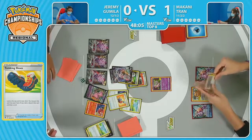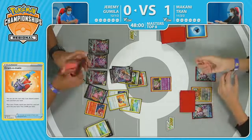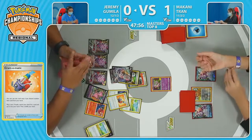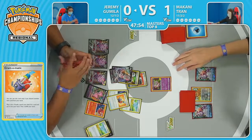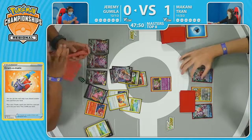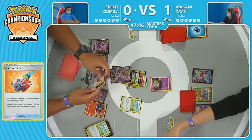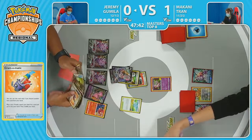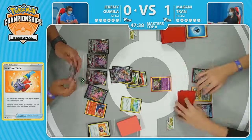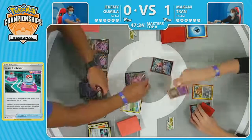Meanwhile, Jeremy with the Trekking Shoes finds the Cram-O-Matic and pulls a Heads — that's huge. That means Cross Switcher is going to be an out for Jeremy. He'll be able to retreat, Cross Switcher, bring up that Palkia V, and then take the knockout thanks to that Choice Belt. This is exactly where you want to be in this match — after so many attackers were set up, the Avery and Cross Switcher play somehow allows Jeremy to nullify so much of Makani's threat potential.